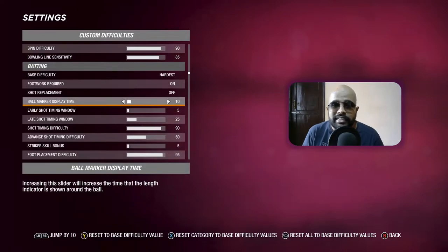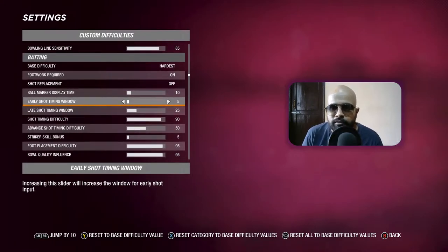Ball markers are at 10. I had it at 15 before, but after playing a lot, 15 felt very easy — I could see the marker easily and hitting shots became quite easy. I went to 5 but it was too fast and forced premeditation, which I don't like. So 10 hits the right spot. Early shot timing window is at 5, because I hardly play early — the late timing shot window is my main window since I watch the ball almost past the batsman.